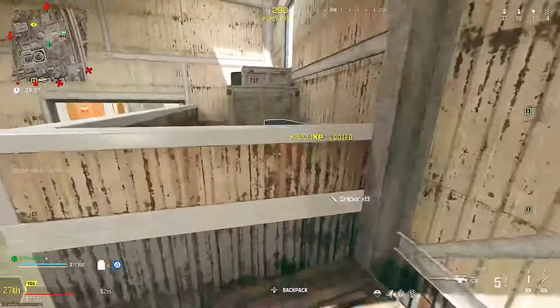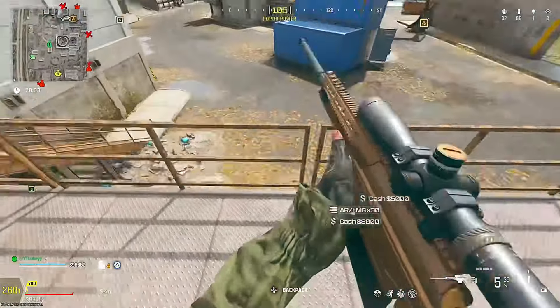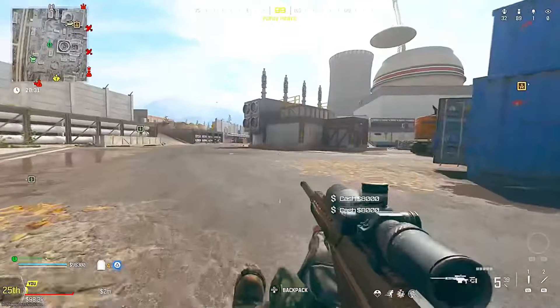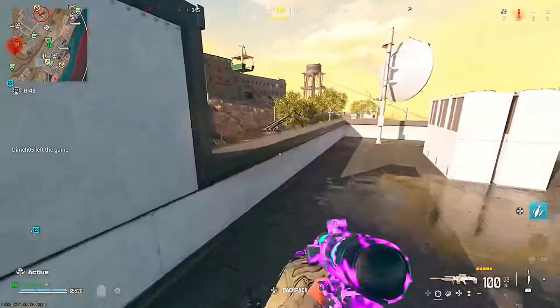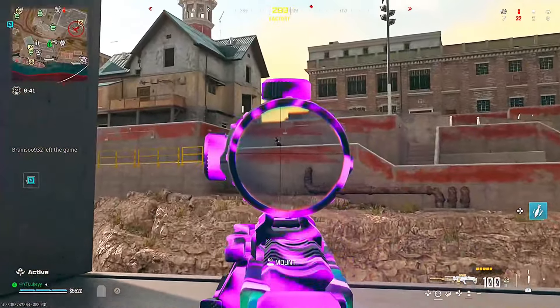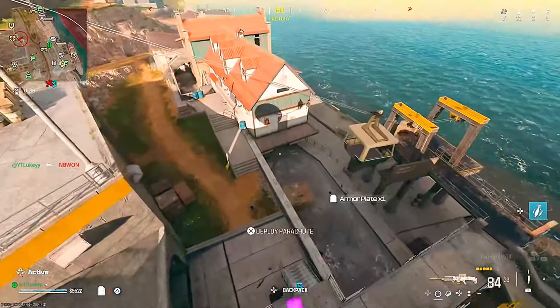As you can see here — one crate, two crates, three crates, four crates — right there, 400 XP. Just got another level on my weapon. That was 400 XP or 800 XP with a token in literally about four seconds. It is incredibly easy, you just have to go around opening crates. Works super well — I recommend you guys doing it. Make sure to subscribe for more.